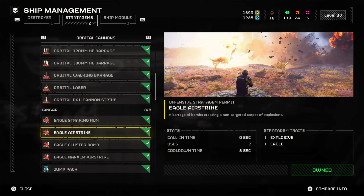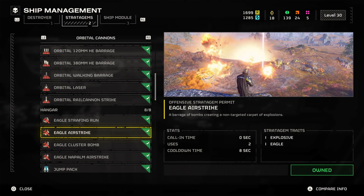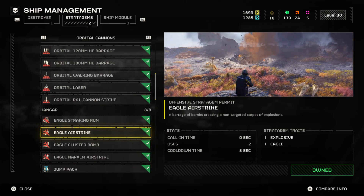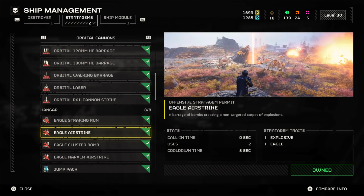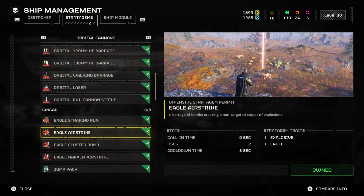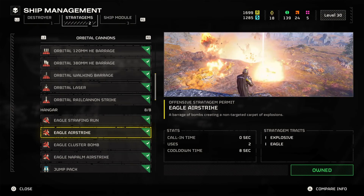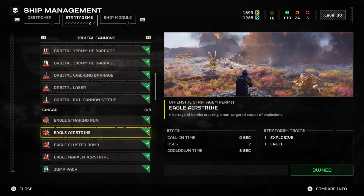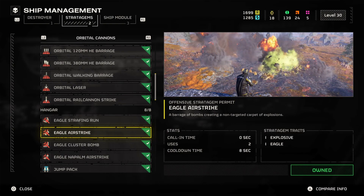Another suggestion is the Eagle Airstrike. It is very, very good because sometimes the nests are extremely populated — from the moment you approach them, you throw this in and then go in and clear whatever's left with grenades or small-arms fire. Don't forget it can also seal breaches. It is not as effective as the laser or some other stratagems, but if you can line it up well enough, it will take care of a couple of those nests. And a couple of nests, whilst you're getting hunted left and right, can make the difference between sealing the breaches or getting overwhelmed by subsequent enemy spawning.